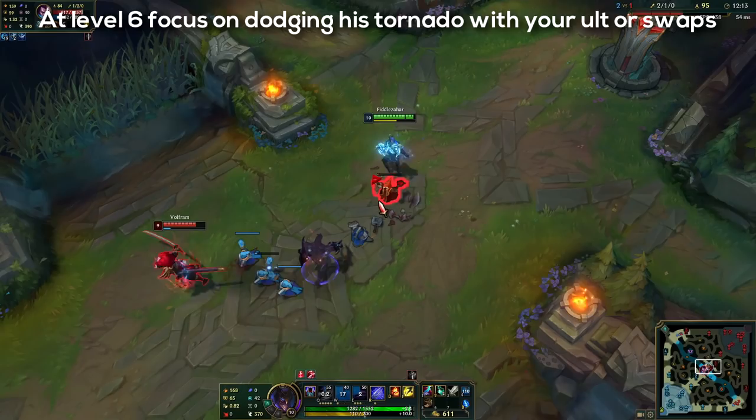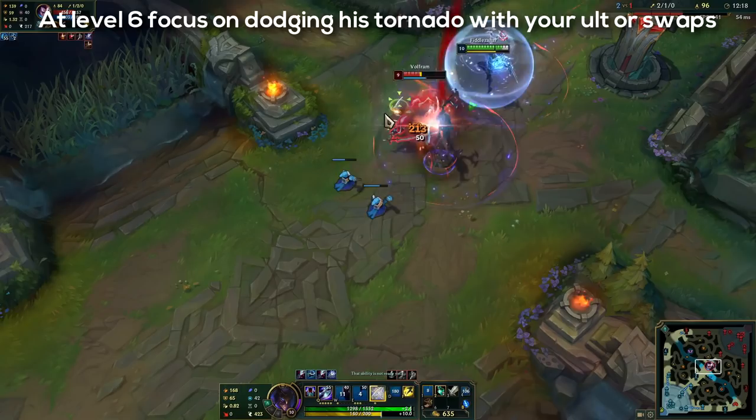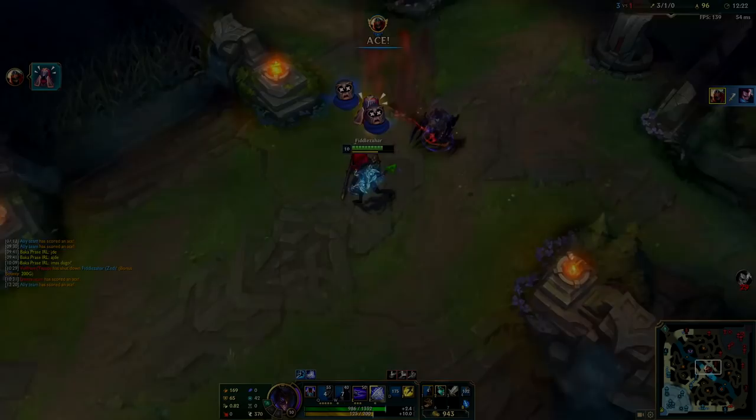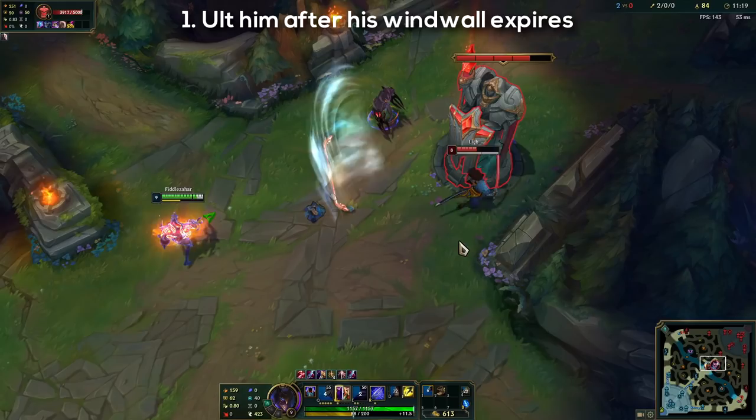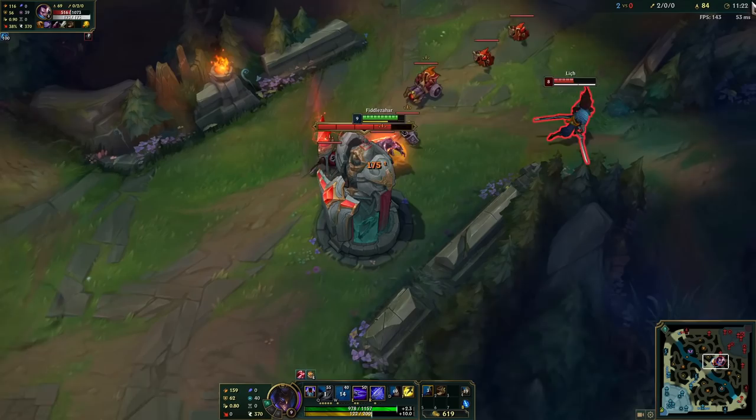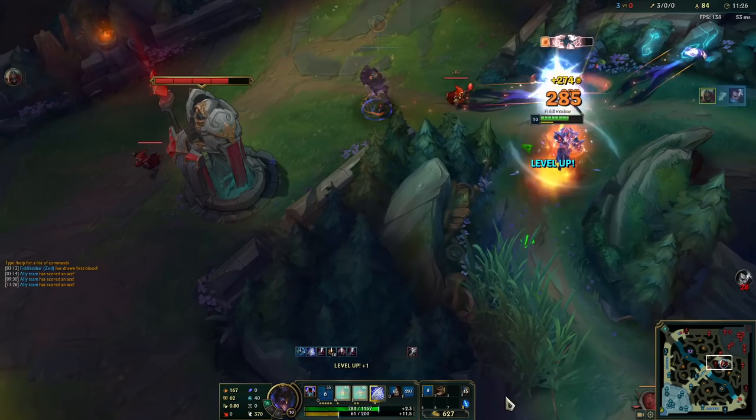The most important thing is to dodge his Q tornado because at level 6 you can dodge it with your ultimate or swap with your shadows. If you successfully dodge his Q knockups you basically win half of that duel because he won't have the damage that you have with your ultimate. There are two tips to know exactly when to ult Yasuo. The first one is if he uses his Wind Wall to block your Qs — just wait a bit until your energy and cooldowns restore, then you can freely ult him while his Wind Wall is still on cooldown because it has a really long cooldown.